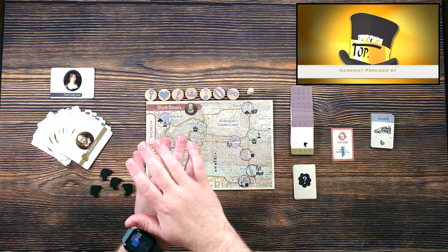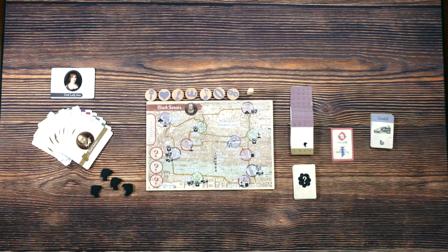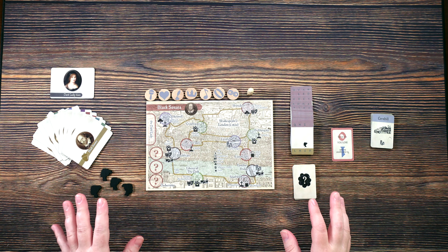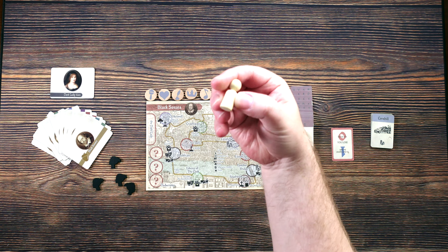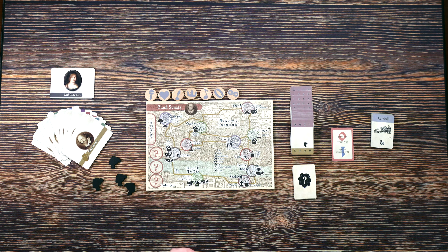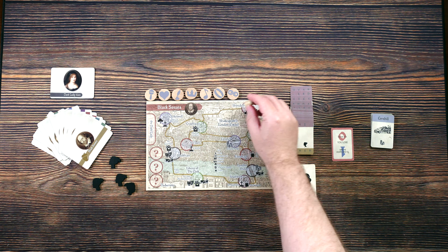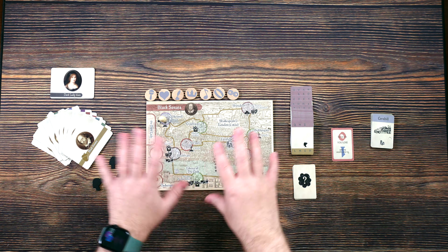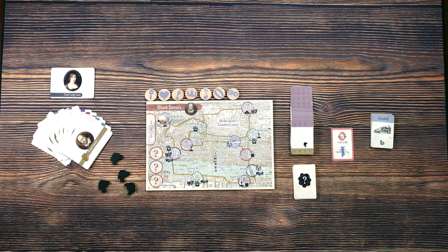Welcome down to the table everyone. We have everything laid out for a game of Black Sonata. There are a few things we have left to do for setup, and setup is one of the interesting parts of this. The first thing we need to do is decide where to start with our player pawn. I think I'm going to start over here in Clerkenwell.